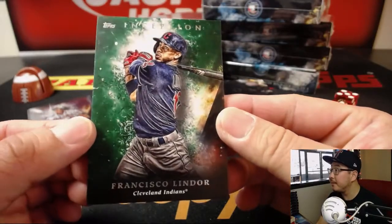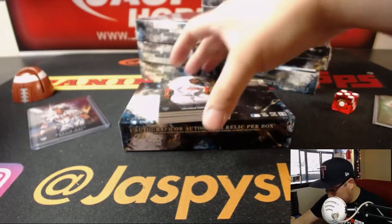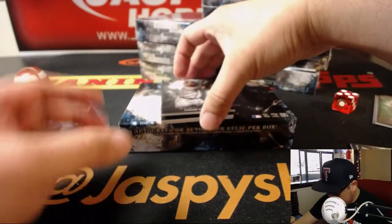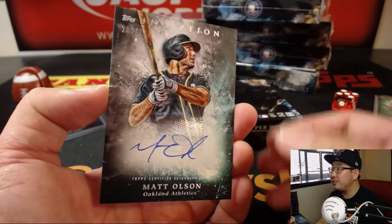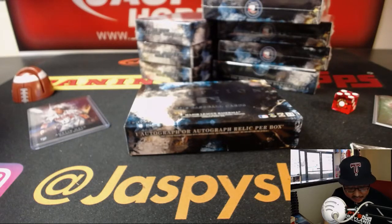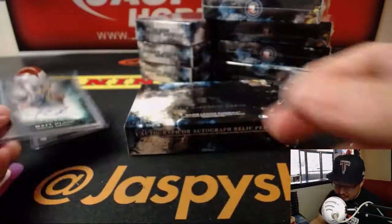Francisco Lindor, green parallel, looks like not numbered. We've got Greg Allen, Carlos Correa, and Rymel Tapia — should reveal the first hit, not yet. Jose Ramirez, and behind Jose Ramirez is our first hit: Matt Olson, 203 out of 230 for the A's — AL West, Scott McNulty with that one. Let's see if this fits in a 100 top loader. There's our first auto.